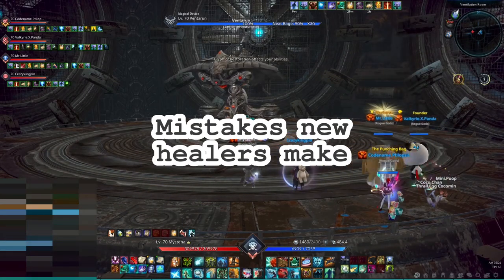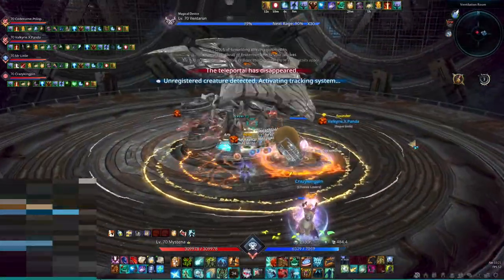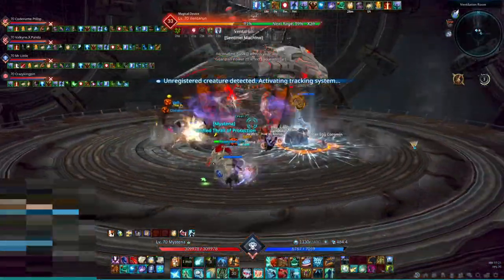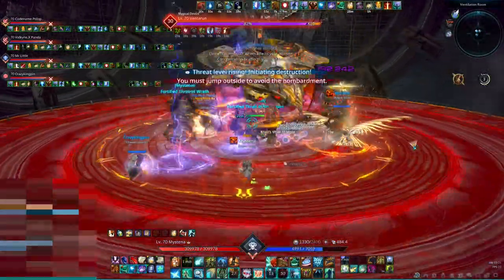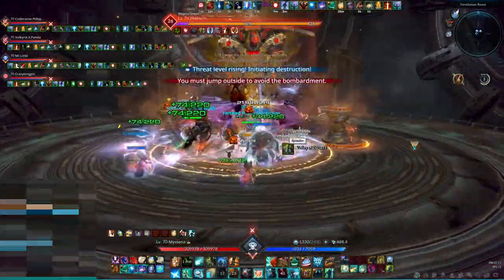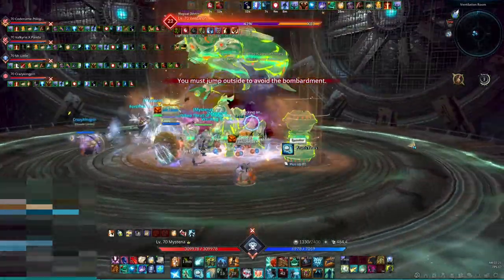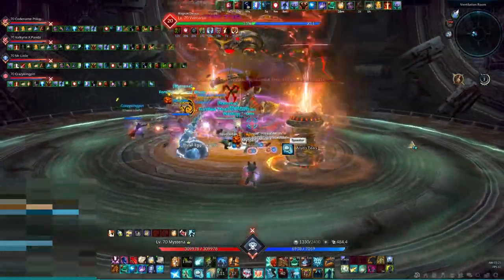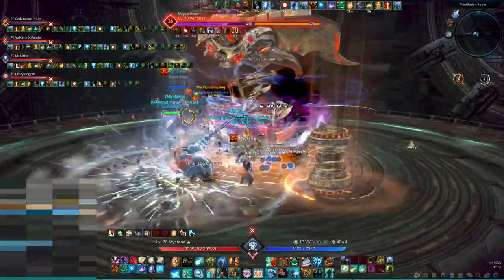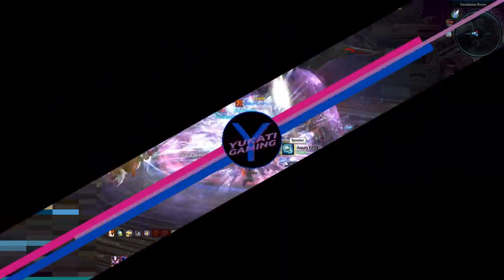One of the most common mistakes I see new healers make is that they are so stressed about keeping others alive or resurrecting them that they completely forget to heal themselves and then they die trying to save somebody else. As explained earlier, the life of the healer is a lot more valuable than the lives of other party members. So heal yourself first and make sure you don't die before worrying about anything else. In case you have to choose between you dying or somebody else dying, it is usually better to let the other player die.